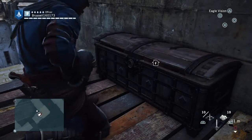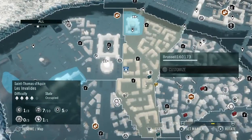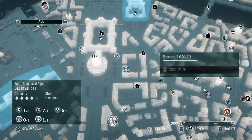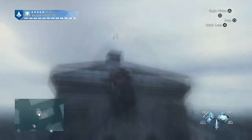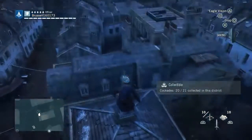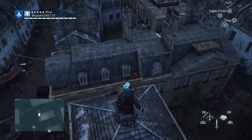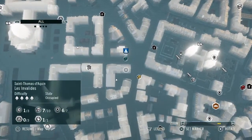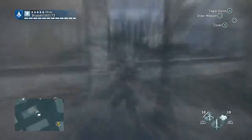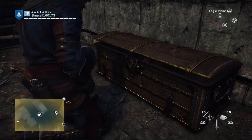We're now going to get a cockade which is on top of a tower. It's right near the nomad chest as we go back across the area. You can see the nomad chest — there's a cockade on a tower, you just have to climb up and get it. Then below it is the nomad chest, which isn't hard to find either. Just do a leap of faith off and run round the corner and you'll find it on the wall. The guard's going to come after you but that's okay.